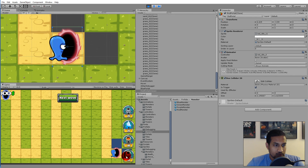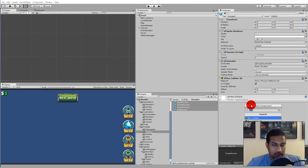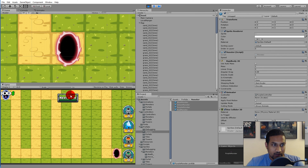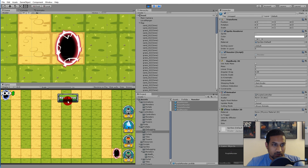Select all monsters, click Add Component, search for 'Rigidbody' and add a Rigidbody2D. We need to set the Gravity Scale to zero so the monsters don't fall down — without this they will fall, which is not intended. With gravity set to zero and the Rigidbody in place, let's try one more time to see if something appears in the console when the collision happens.